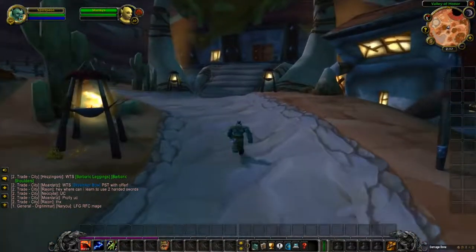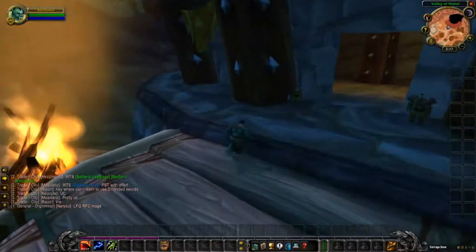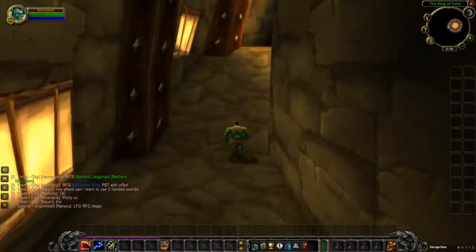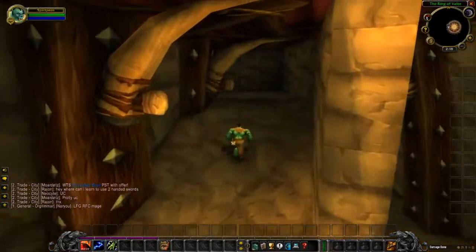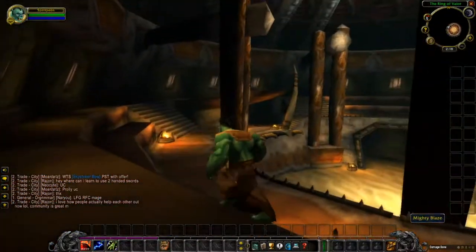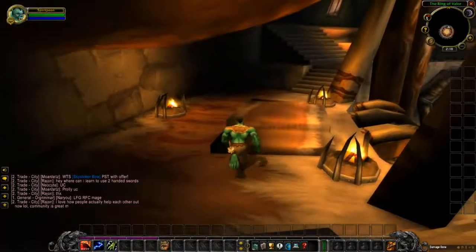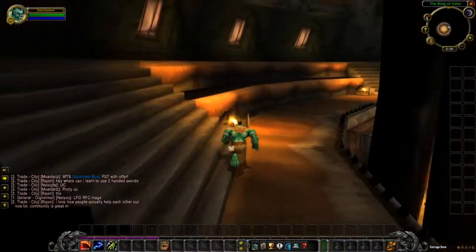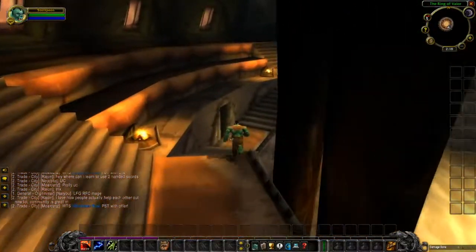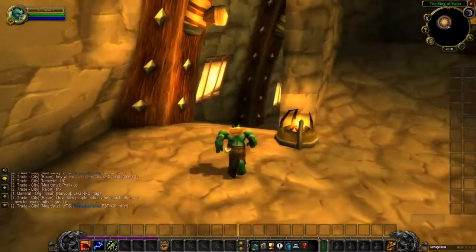Going up here — this is the Ring of Valor, which I'm guessing has to do with arenas. If you want to do some arenas, this is the place. There's nothing inside — it's completely empty — but if you want to enter the arena, this is where you go.